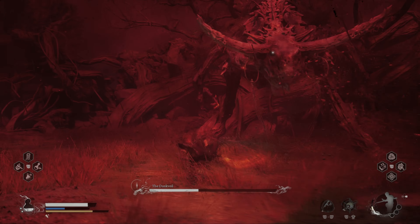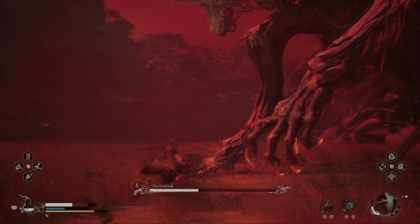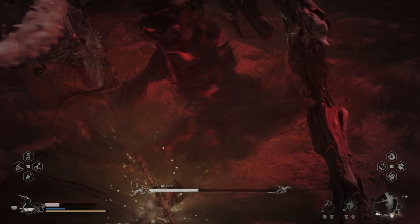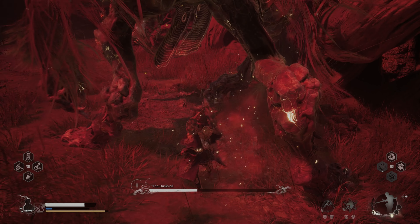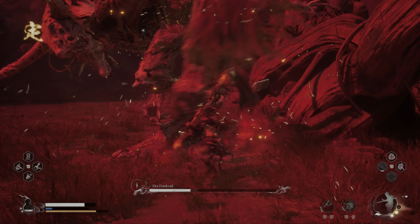When he breathes the red mist, be sure to move away from him and don't remain inside like I did, to preserve your wall charges. Use Immobilize and hit him with a light hit combo. Stay mobile until you have a window to use a heavy attack.